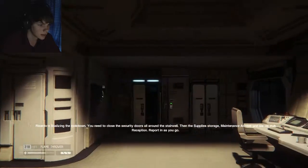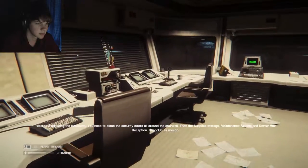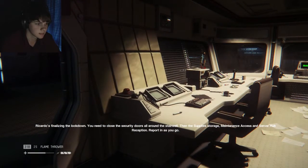You need to close the security doors all around the stairwell, then the supply storage, maintenance access, and server hub reception. Report in as you go.